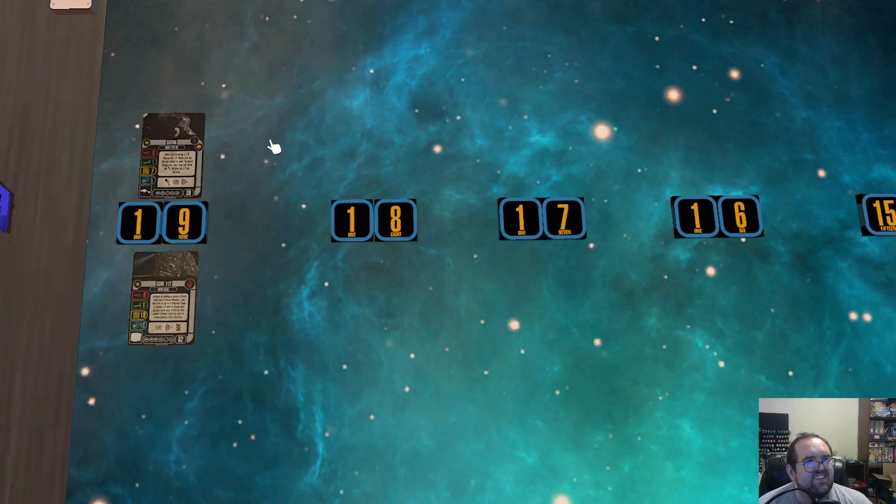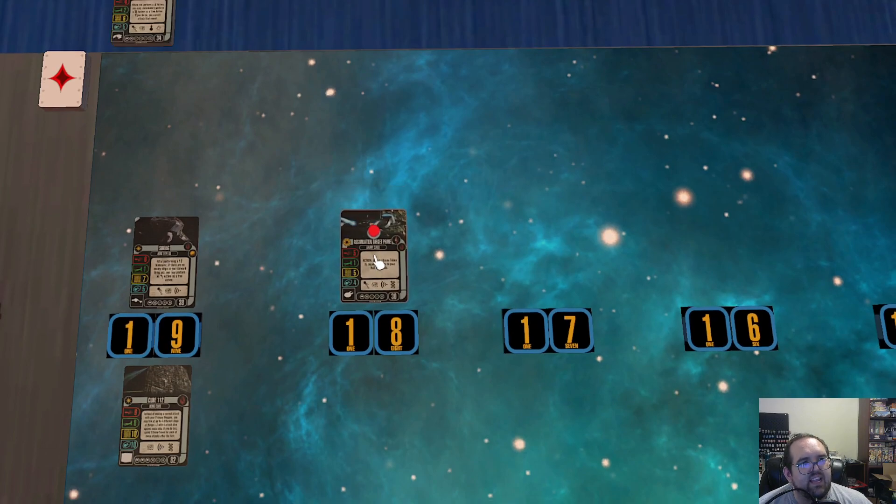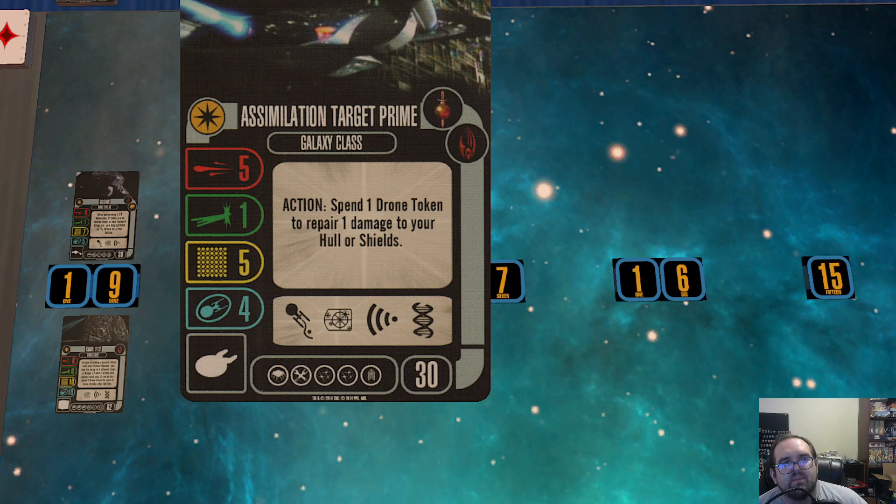My number 18 is Assimilation Target Prime — the Galaxy class one. It doesn't have 360-degree fire, Galaxy maneuver dials are not great, and Mirror and Borg are not amazing factions in and of themselves. Spending an action and a drone to repair is most of the time not better than evade, and neither faction has amazing captains to know if you're not going to get shot at. Plus there's a much better Assimilation Target Prime, so that's why it falls way down for me.